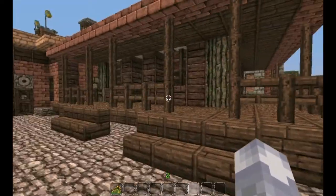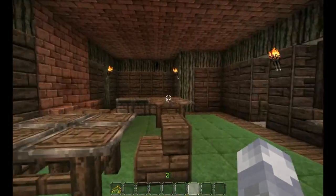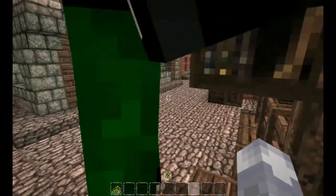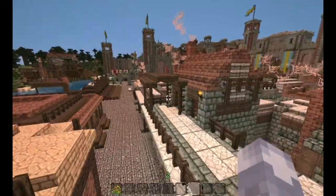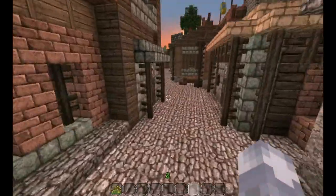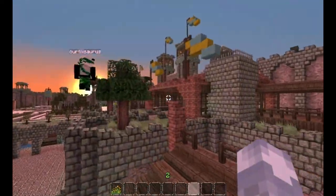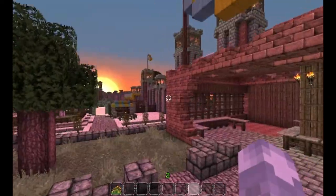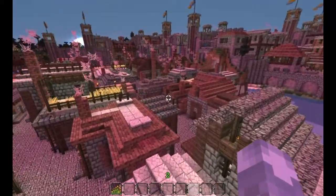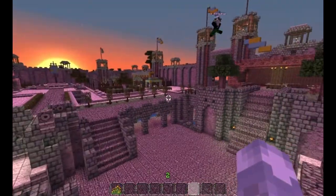There's the tavern — the Salty Sailors come to drink here. Looks pretty cool. Over on the main road, just walking through next to the town on both sides, the guard station is off to our right here. It's really nice.